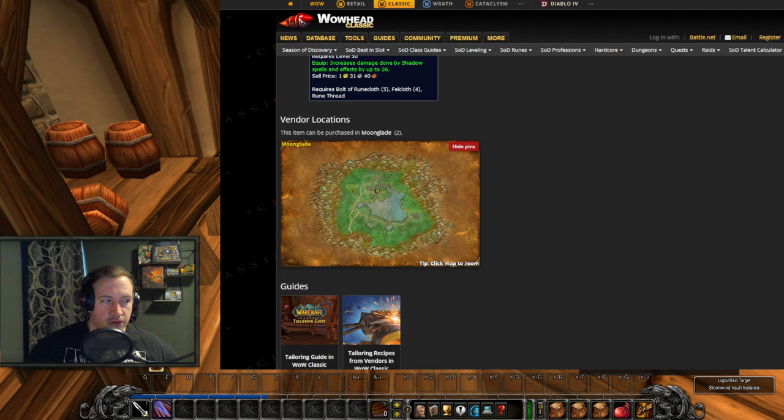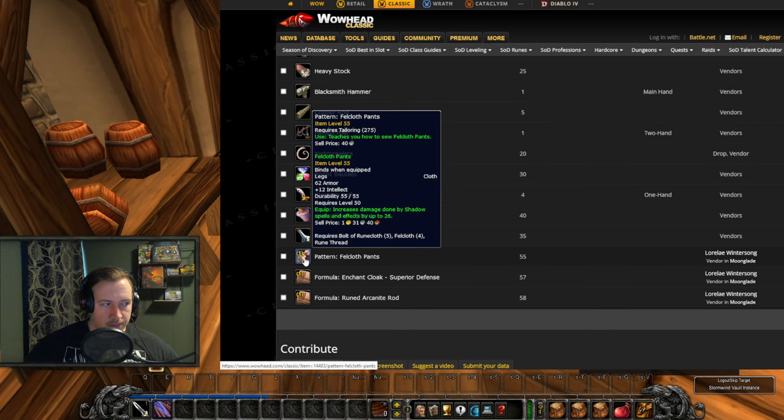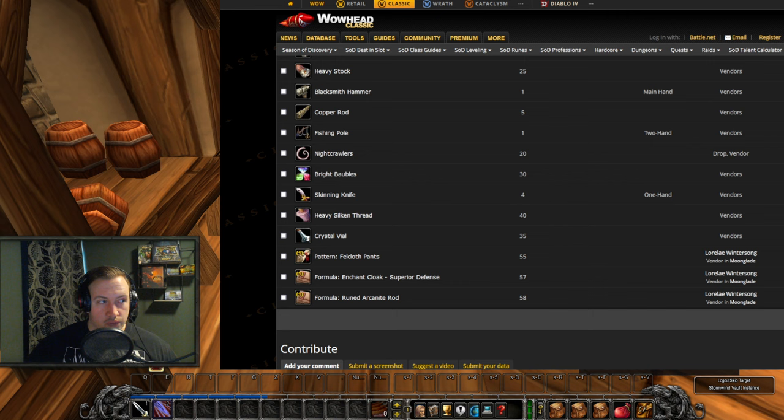The vendor in Moonglade has unlimited supply, but only one person can buy this at a time. It's 1 gold at the vendor and you can probably flip it for way more on the Auction House. If you can't get it at the vendor you can pay a markup price and buy it from the Auction House, but I'd recommend checking out the vendor — he also sells Enchanting Cloak, Superior Defense, and the formula for Ruined Arcanite Road.